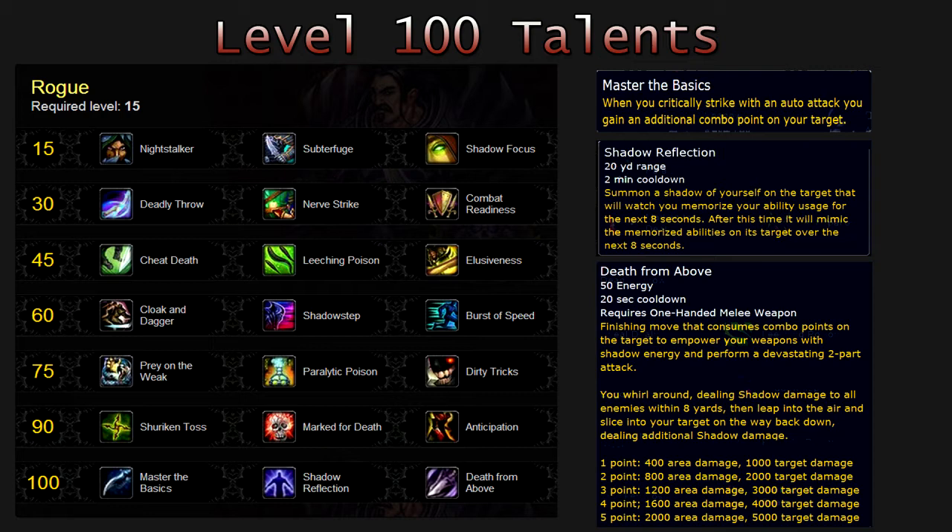Your second choice is Shadow Reflection. This has a 2-minute cooldown and a 20-yard range. You summon a shadow of yourself on the target that will watch and memorize your ability usage for the next 8 seconds. After this time, it will mimic the memorized abilities on its target over the next 8 seconds.